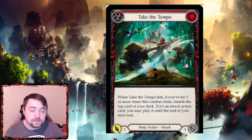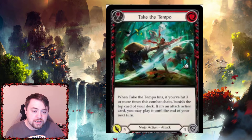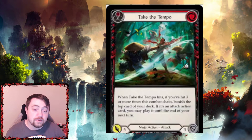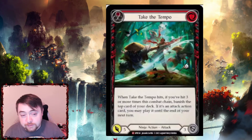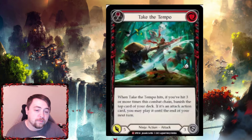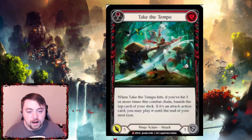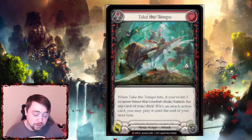Then you have Take the Tempo — kind of like torn tempo, it's really funny. When Take the Tempo hits, if you've hit three or more times this combat chain, banish the top card of your deck. If it's an attack action card, you may play it until the end of your next turn. This does not have go again — if it did, goodness gracious, it would be nuts. This card is a Katsu card; I don't see this being played in Fai. But it's a really good card for Katsu — you play it at the end of a Katsu turn and they let it hit since it doesn't have go again. You can also razor it and do a bunch of different stuff, so really good overall.